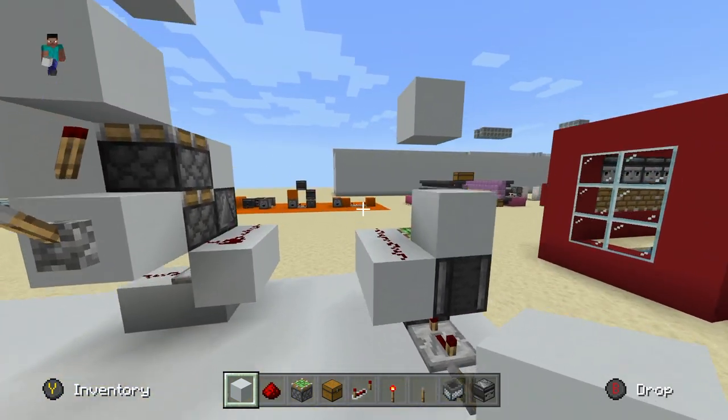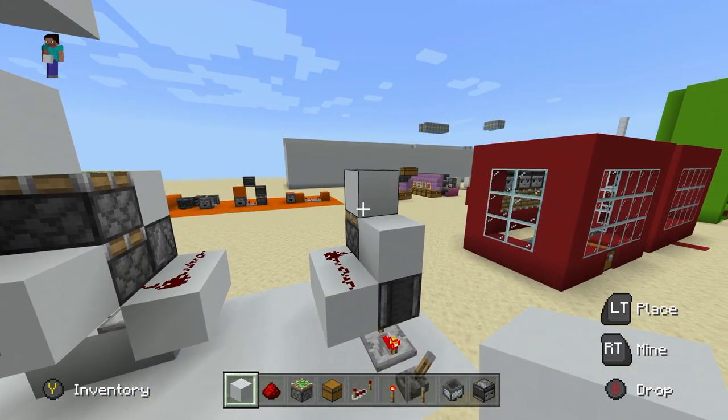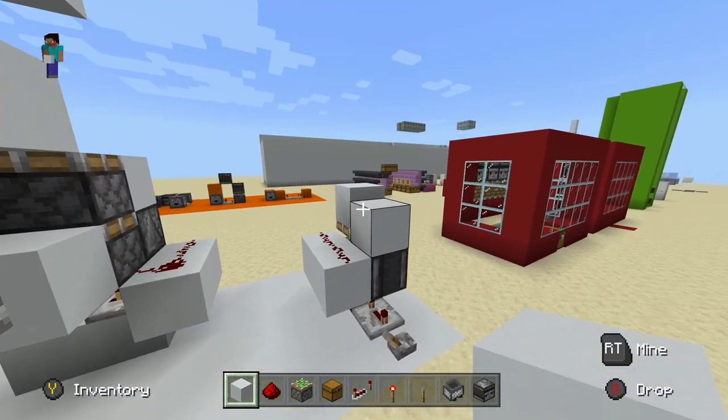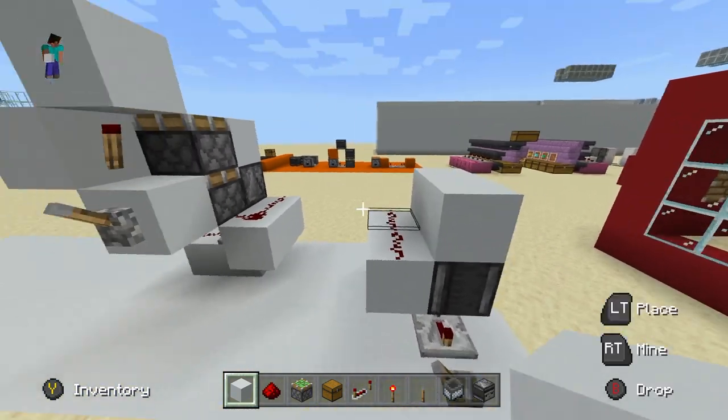A double piston extender — the block is two blocks away and the pistons go and grab it, just like that. You see we have two pistons and then it pulls it back, which is one block further than a normal piston could grab it.